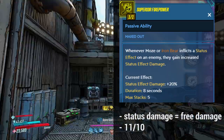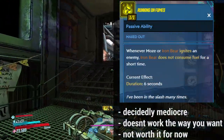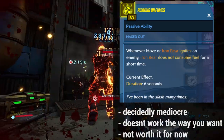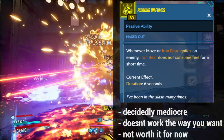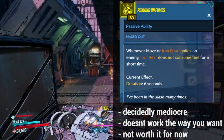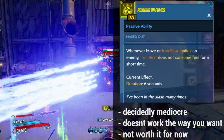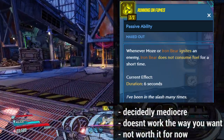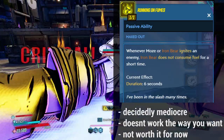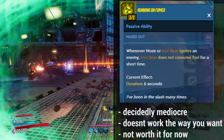Moving on, we have the capstone skill: Running on Fumes. Whenever Moze or Iron Bear ignites an enemy, Iron Bear does not consume fuel for a short time. As it stands right now, this skill works very weirdly. Iron Bear doesn't proc it himself, so when he ignites an enemy he still consumes fuel. However, if Moze ignites an enemy, Iron Cub's fuel doesn't get consumed — so it works one way but not the other. Whether that's intended or bugged, I'm not sure. Either way, fuel economy isn't an issue with any decent Iron Bear build, so I wouldn't really recommend picking it.